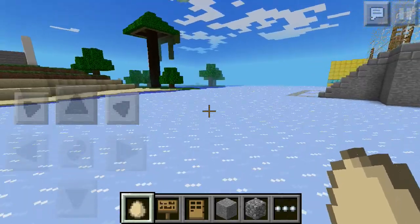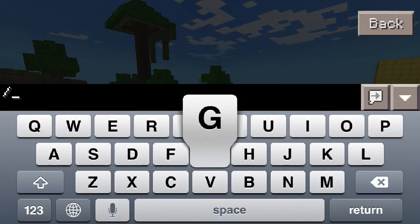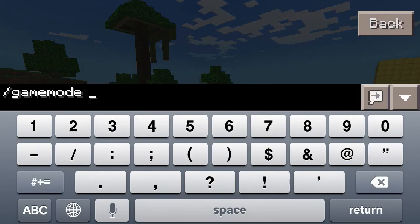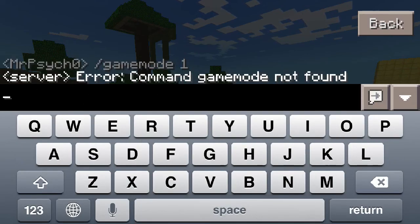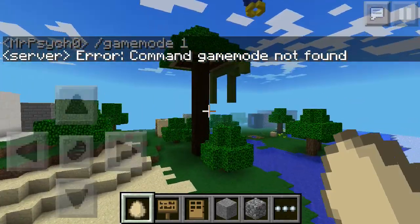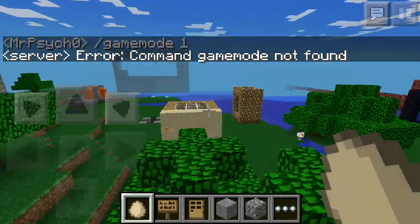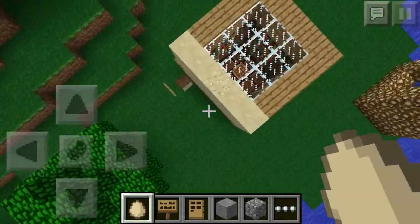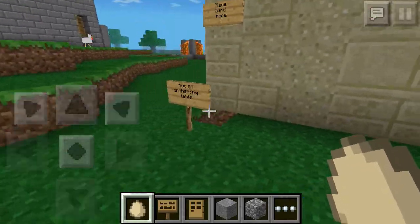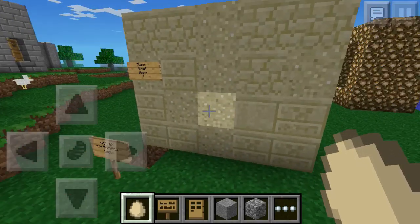They also found that if you type a certain input, it shows 'game mount — command not found,' which is really cool because there are actually no commands in the game right now. I think they just forgot to remove it.